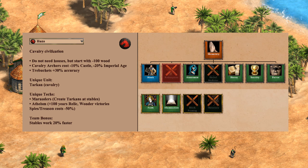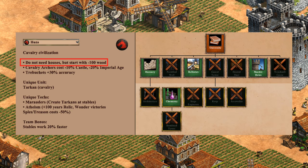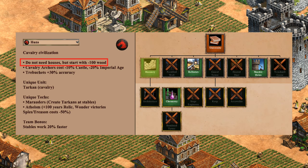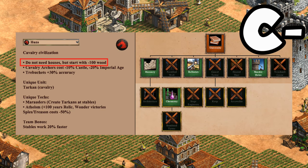Taking a quick look at monks: lacking Redemption removes their usefulness against siege and buildings, and Block Printing and Theocracy are also missing. It's comparable to Goths and Franks who each got a C, and that feels about right — aside from collecting relics and converting expensive units, there's no reason for Huns to invest heavily in monks. For defenses, you really see how much Huns are pushed toward being aggressive. The only university techs they get are the ones basically every civilization has, plus Masonry. Unlike Goths, Huns do at least have stone walls, so a C-minus.